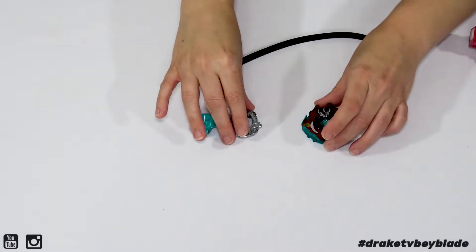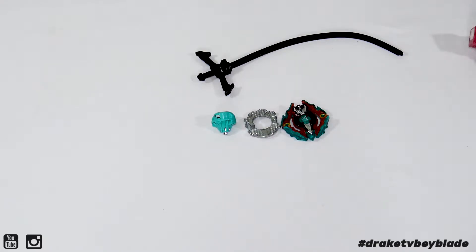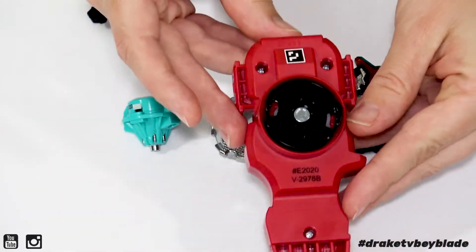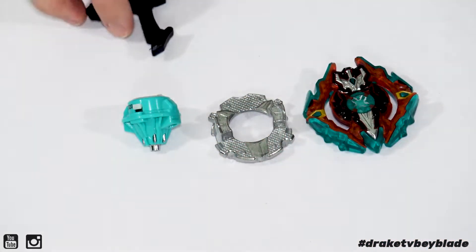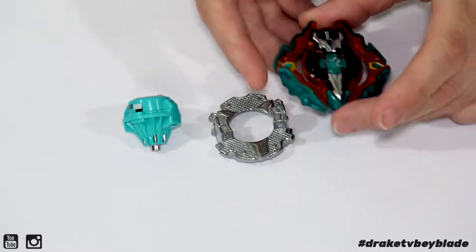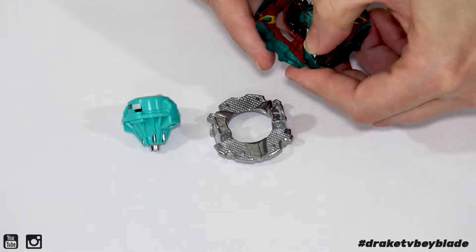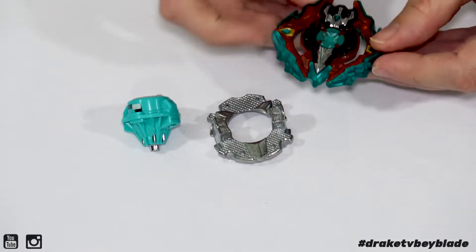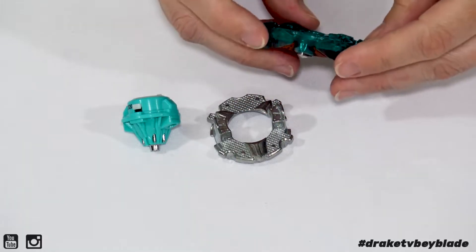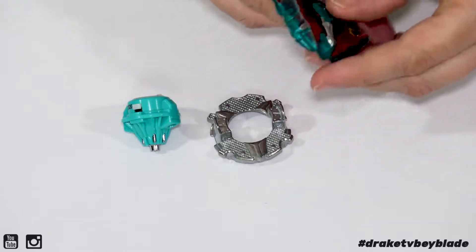And then we have Surge Xcalius. Let's zoom in and get a closer look. Give you one more look at this Sword Launcher here. There is the code — scan that for the app. Closer look at this nice beefy handle. Let's take a look at this recolor. It's kind of like teal, and I think it's like pink, pinkish orange, and it's black. Yeah, the black looks really good. So there it is — just a recolor, but it does look pretty sweet. No stickers on these obviously from Hasbro. And here is the QR code for that — put this nice recolor in the app if you use it.